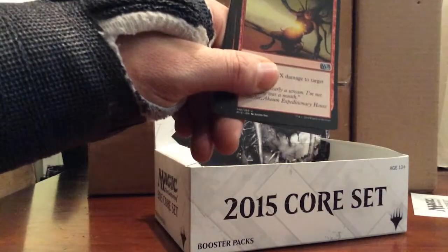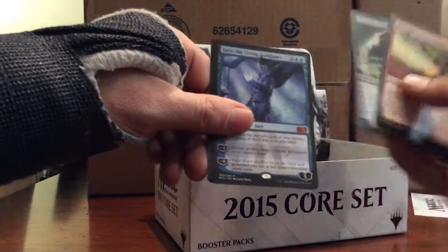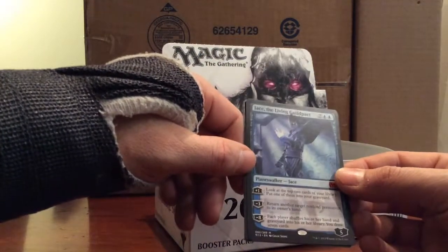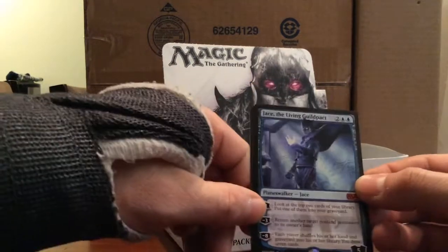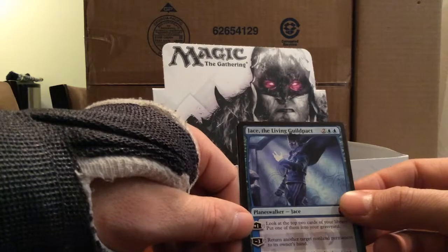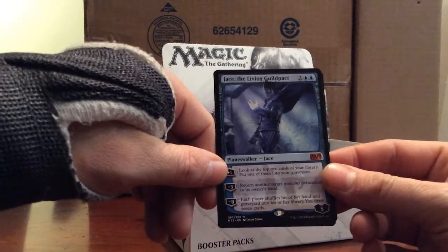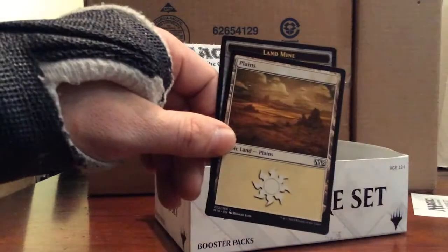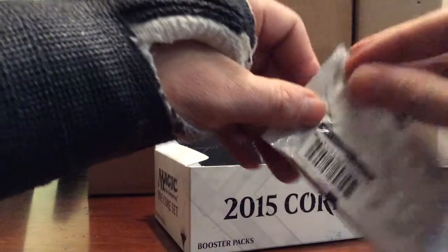Heat Ray, Belligerent Sliver, Necrogen Scudder. And a Jace the Living Guildpact - two blue and two for five loyalty. Plus one: look at the top two cards of your library, put one into your graveyard. Minus three: return another target non-land permanent to its owner's hand. Ultimate: each player shuffles his or her hand and graveyard into his or her library, then draws seven cards. It's an alright planeswalker.